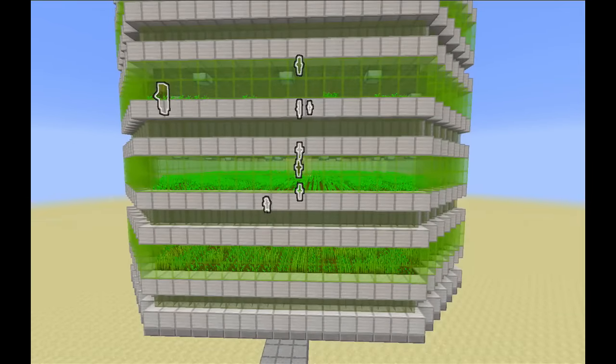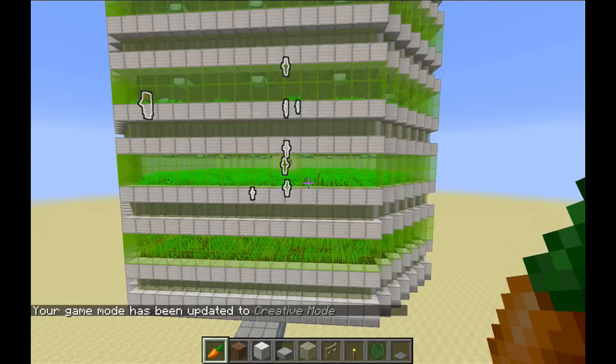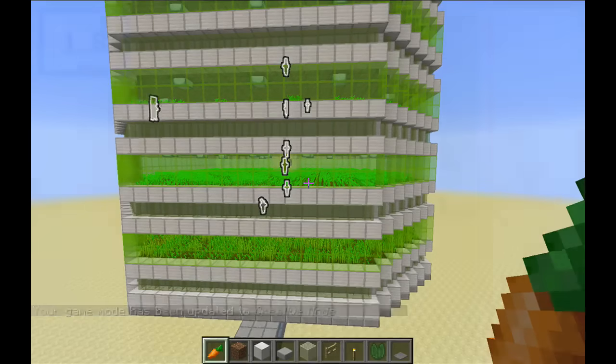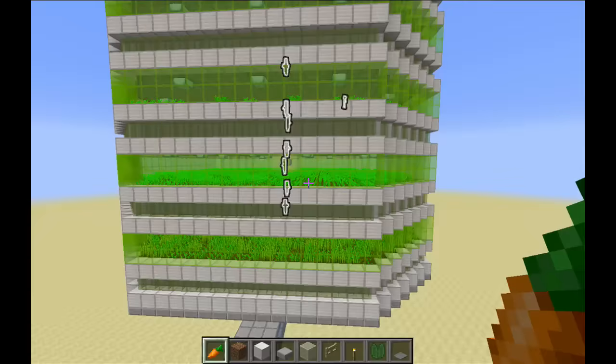My last note before the build is the sad news that this farm has been nerfed a bit. The update range for plants has been reduced. Specifically, block ticks to plants are now processed only if the chunk is within a certain circular radius of the player. That means plants in the corner chunks of the loaded area will not grow as they did before, because they don't fall within the circular radius. Just something to keep in mind when considering where to place the farm.